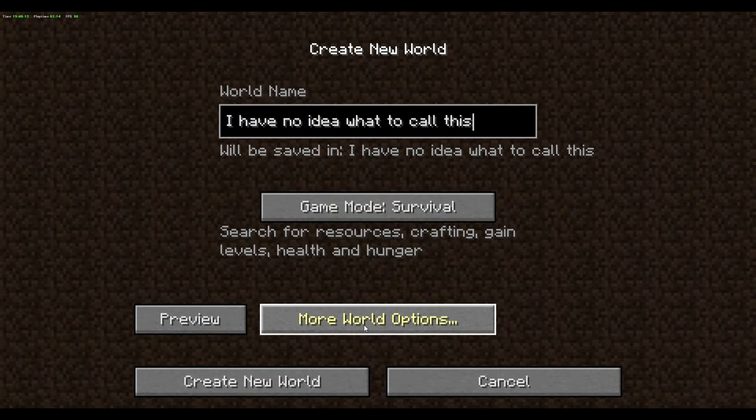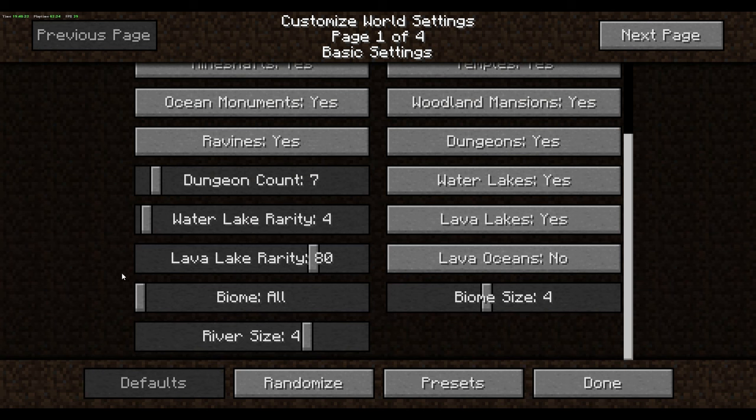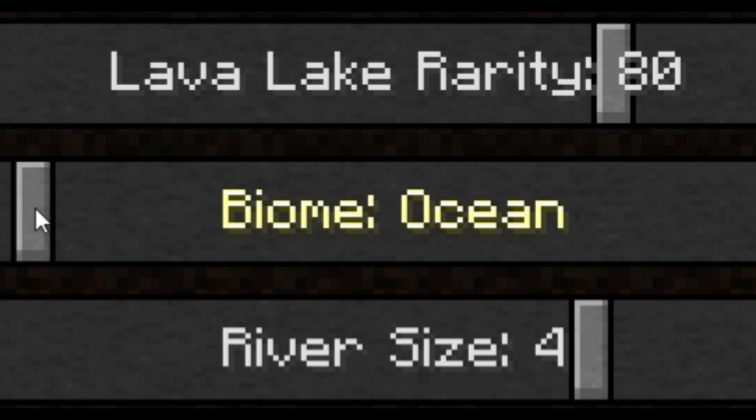Alright, I want to start a new world. What should my settings be? You can set each biome? Which one should I do?